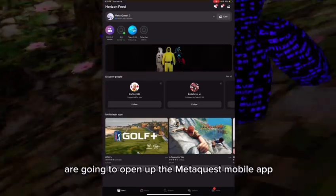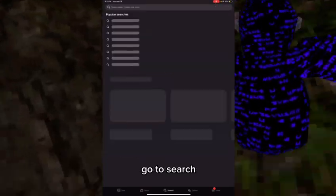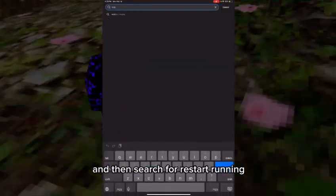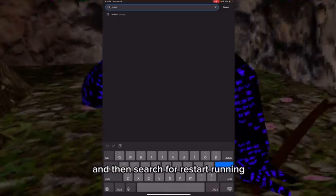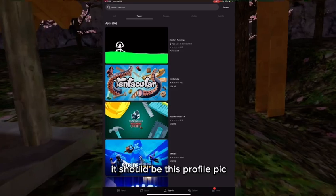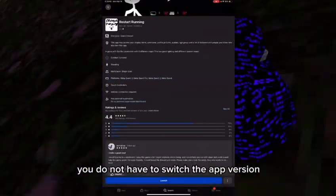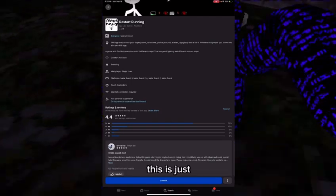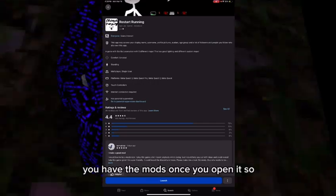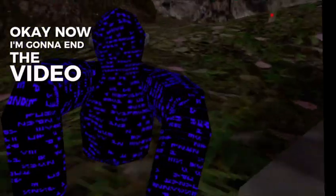Okay guys, so the first step: open up the Meta Quest mobile app, go to search, and then search for 'Restart Running.' It should be this profile pic. You're just gonna download this — you do not have to switch the app version. You just download it from here and then boom, you have the mods once you open it.